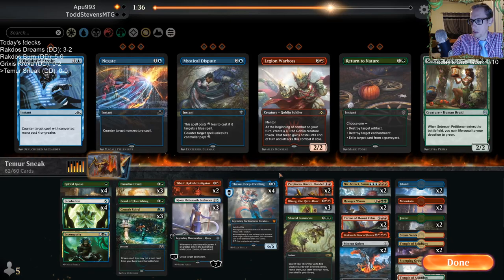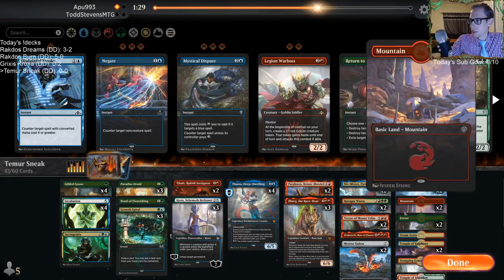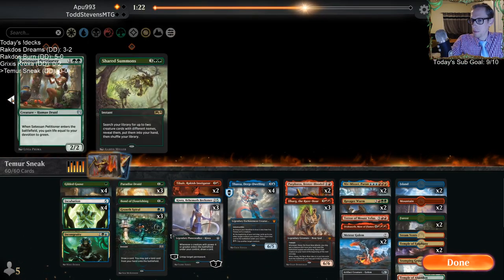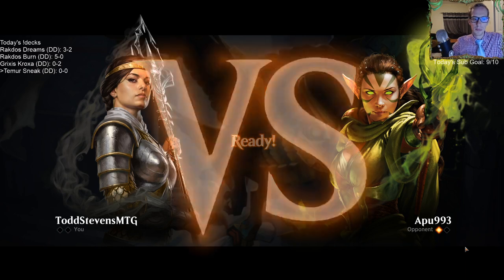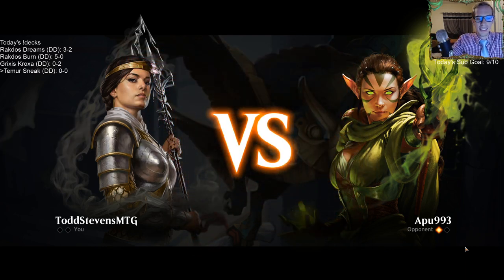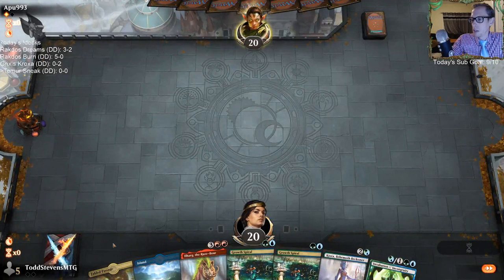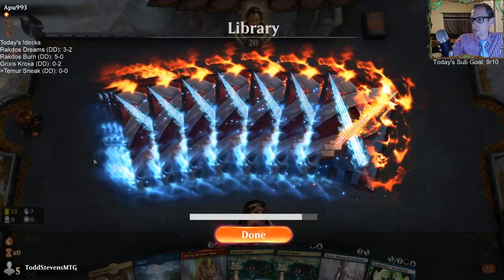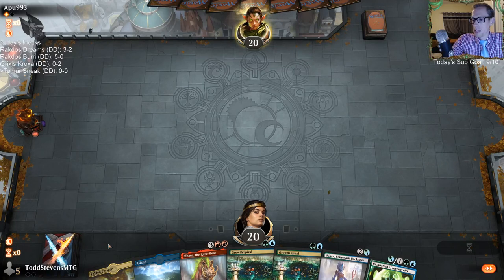I want to take out the Shared Summons and a Terror of Mount Velas. Do I want to play this Petitioner? Nah, let's go. We could have the red wrath in the sideboard - that could help out. Of course we are playing the mana creatures, so wrath plus mana creatures isn't wonderful, but that may be a necessity. We should hopefully ramp a little bit better than last time.